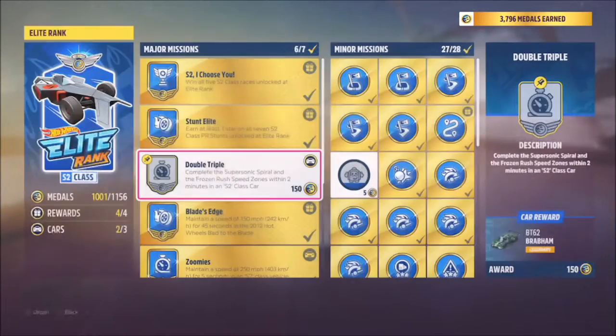Hello and welcome back. Today we're going to be going through another Hot Wheels DLC challenge which is called Double Triple. This wants you to complete the Supersonic Spiral and the Frozen Rush speed zones within two minutes in an S2 class car.